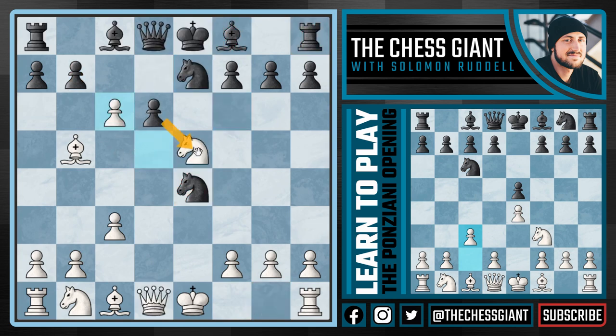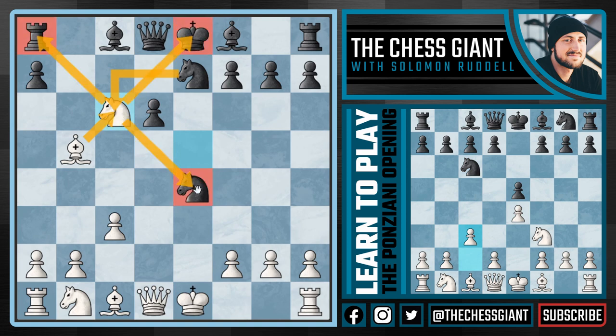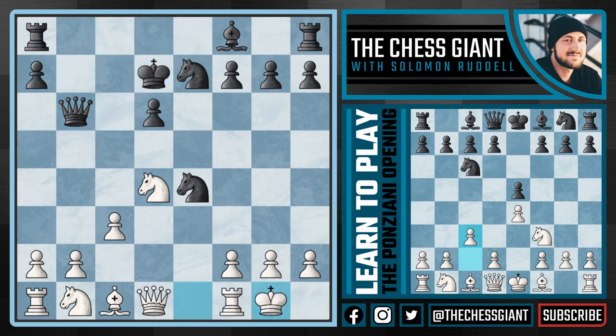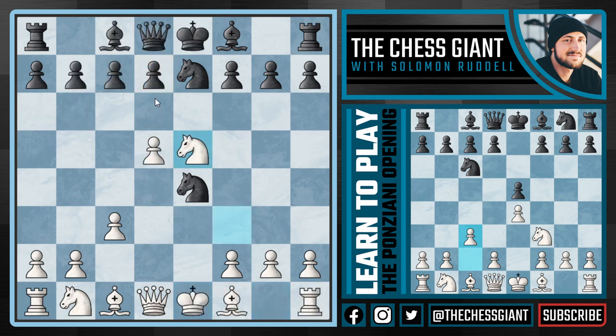So d takes e5 doesn't work, and if b takes c6 we take back with the knight. Knight takes c6 doesn't work because we take back with the bishop, attacking the king, the rook, and the knight on e4. The best move is queen b6, but even after this we have a much better game with knight d4 check. Following bishop d7, we take that bishop off the board, castle kingside, and we're simply up a pawn — plus the king on d7 is very vulnerable to attack. White has a clearly won game.